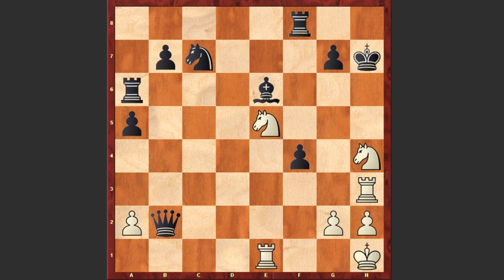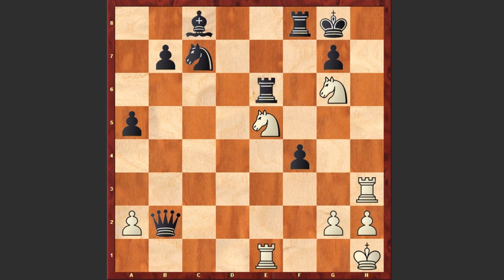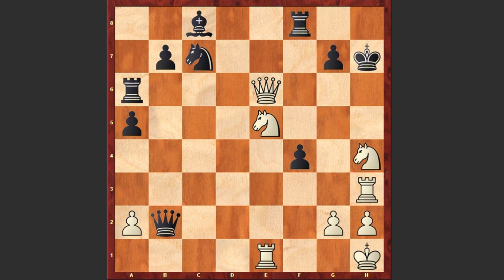Now look — if Bxe6, then the bishop is blocking the 6th rank, and white can play Nf5 check. If Kg8 then Ne7 checkmate. Or after Qe6, if rook takes e6, then the rook is blocking the bishop's diagonal, and white has Nf6 check, Kg8, and rook h8 checkmate.